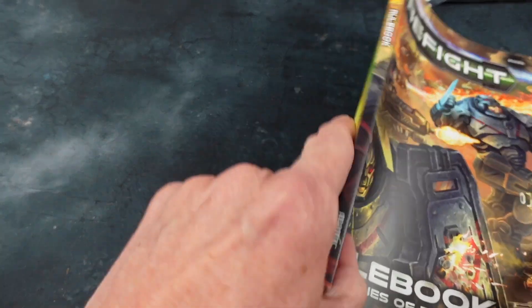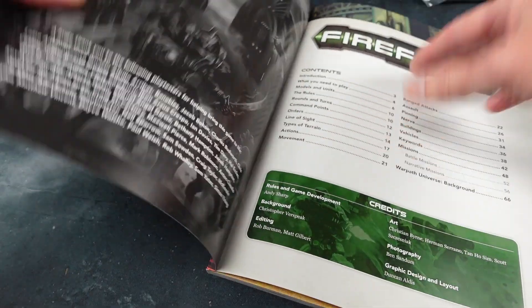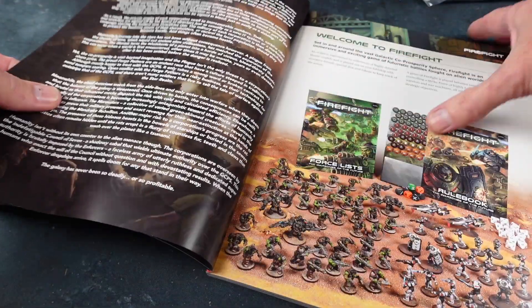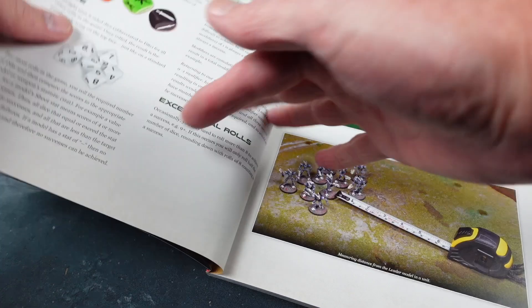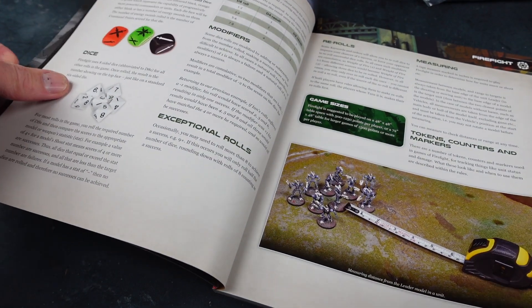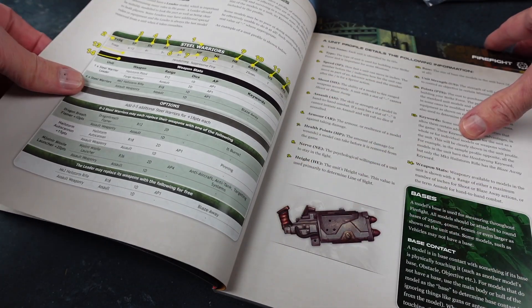So here's the rulebook — a quite thick soft cover book with a nice varnish on the outside, good quality. The graphic design is just getting better and better all the time on these Mantic rulebooks. The quality is very high. So let's get into the rules.